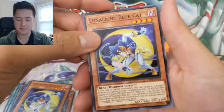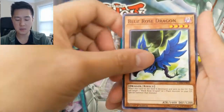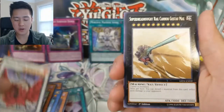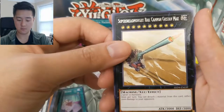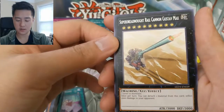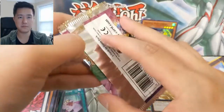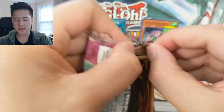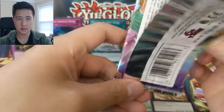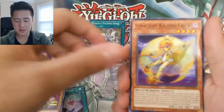Starting to get the hang of opening these packs in a time-efficient manner. Cyber Angel Dakini, Blue Rose Dragon, Black Rose Dragon, and then Super Super Dreadnought Rail Cannon Gustav Max! It's like just a giant howitzer — it's a pretty cool card. One of the super dreadnoughts is another one of the better cards in the set — I think it's an XYZ card.